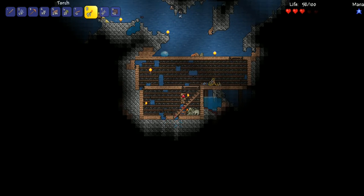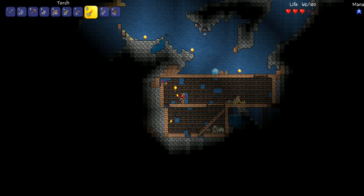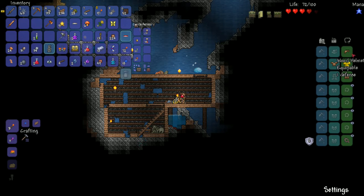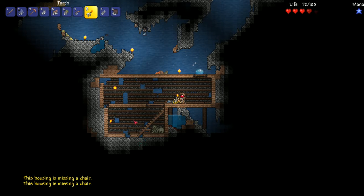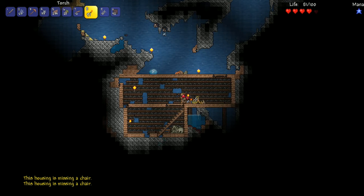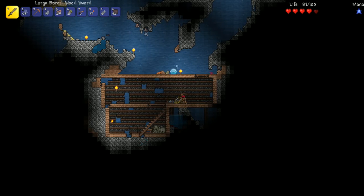These underground cabins are in rough shape - there's stuff missing, like a piece of the wall and some of the back wall. So this is definitely not a suitable house. We can check by going to the housing query - it says this housing is missing a chair. We could make this suitable, but if we do that we'll attract NPCs down here in the caverns, and I want them all to be in my house in the same place.